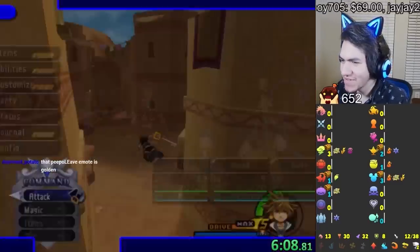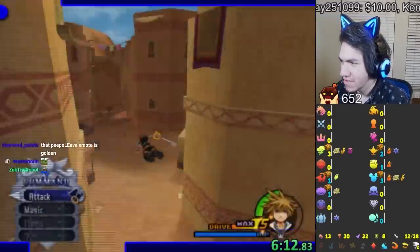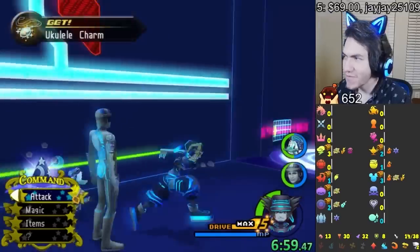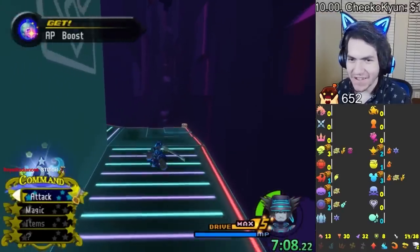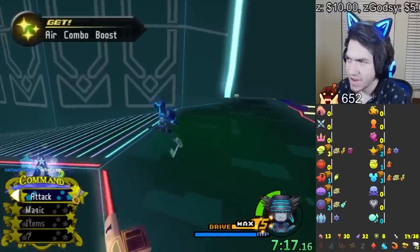There's another EXP boost — I have double boost now. I'm really boosting! We got a page and we're done with the Stitch world too. We have four out of five pages — that's crazy. We've already finished six worlds and there are also drives to level up, which is going to be absurdly fast.